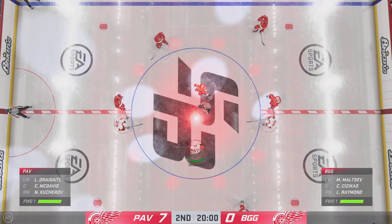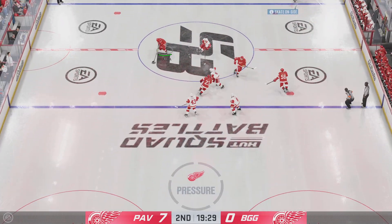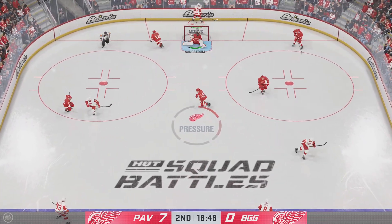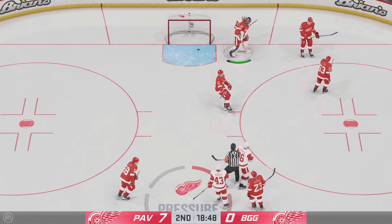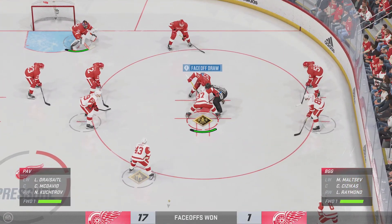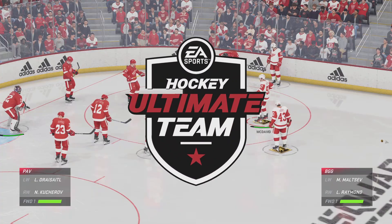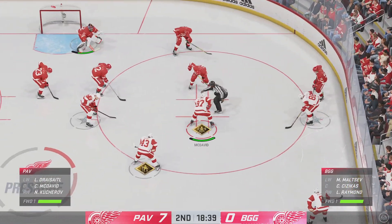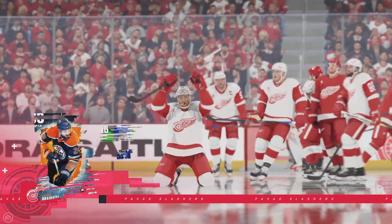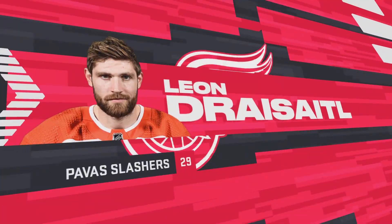Opening faceoff for period number two about set to go. Lots of time left in this one but certainly a lopsided affair to this point. How would you assess this game through the first 20 minutes? The Red Wings were ready to play right from puck drop, James — they put their opponent on their heels, dictated pace, and in particular they managed the puck and owned possession time. They still had to finish, and they did it, and they've got a healthy lead. McDavid's won the faceoff deep — he scores! And there's the hat trick! Three is the magic number. He's doing everything he can to take the crowd out of this one.